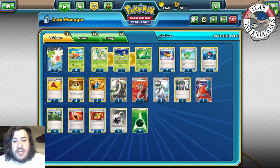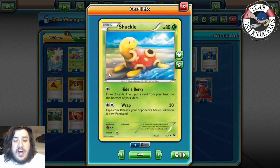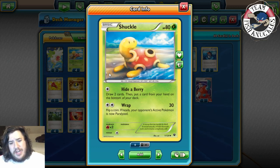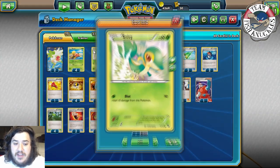Shuckle is a 40 HP Pokemon with two attacks. The first is Hide a Berry - draw two cards and put a card from your hand on the bottom of your deck, not very scary. The second attack is what we're going for: Wrap does 30 damage, flip a coin, if heads your opponent's Active Pokemon is now Paralyzed. A lot of decks don't play Switch, so we're going for a paralyzation game. Zekrom could be scary but you have outs with Serperior.